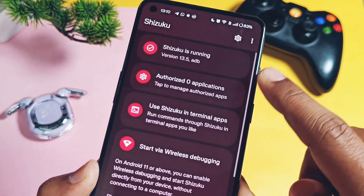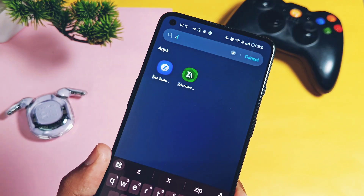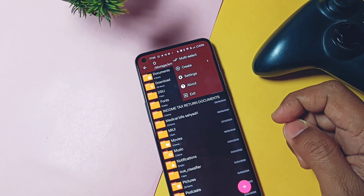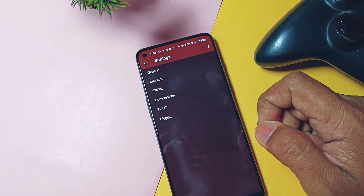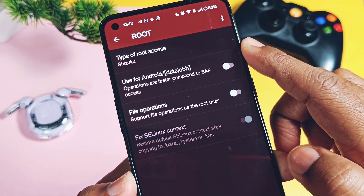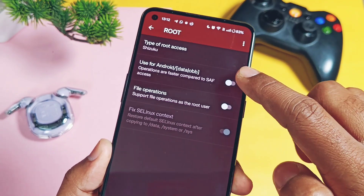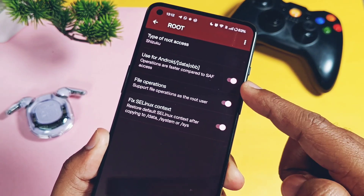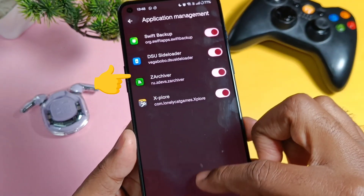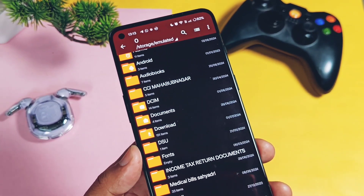Now you need to download the ZArchiver file manager application from the Play Store. Install it and open it. Tap the three-dot menu in the top right corner, select Settings, then tap on the Root option. At the top you will see the type of root set to Shizuku. If you are using Magisk or KernelSU root, you will see direct root access here. Enable all toggles for the three different settings available below. Then go back and under the Authorized Applications option, enable the toggle for ZArchiver to give Shizuku permission to the application. This process grants access to the Android OBB and some advanced files of the BGMI game settings.